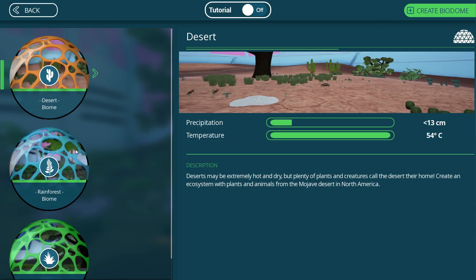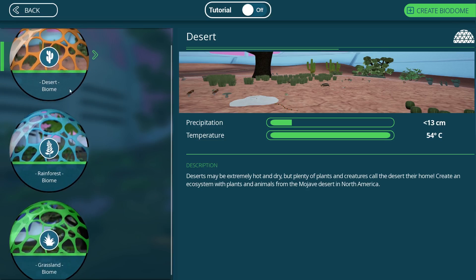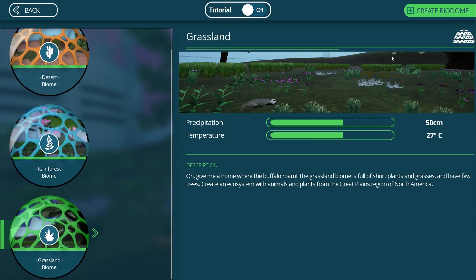You have three different biomes to choose from at the start. You have your desert biome, the rainforest biome, and the grassland biome, which all come with their specific creatures, animals and plants. So we're going to go ahead and start with the grassland biome.